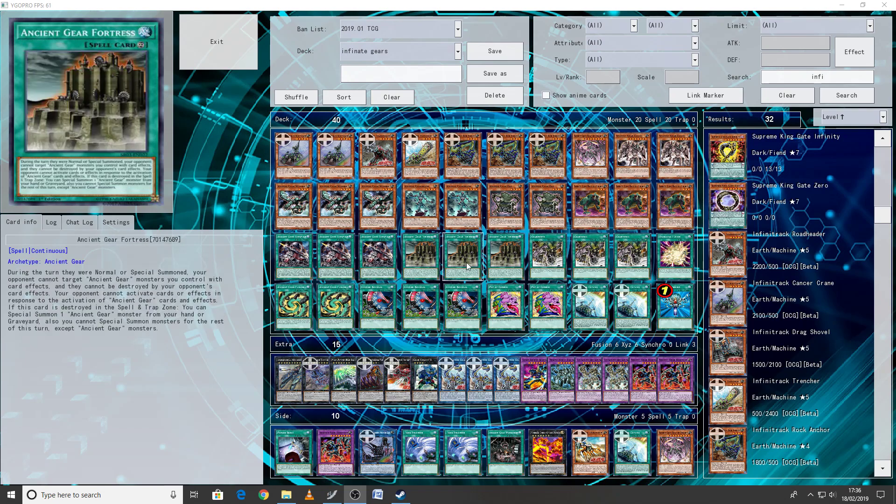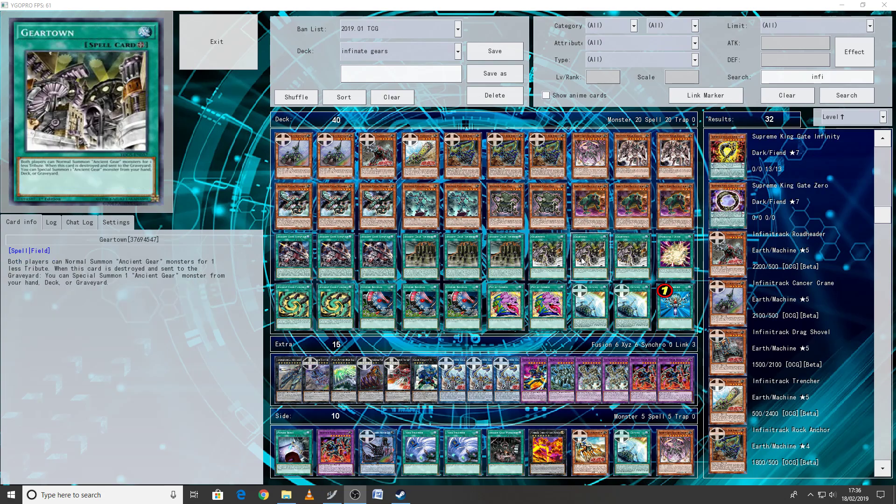That's 20 monsters and 20 spells. Three Catapult, three Fortress, three Gear Town. I always like this ratio. I'm one of the few people who plays triple Fortress, but I always like it because it literally says your opponents are not affecting my monsters at all, and if they do pop it I get a monster back. Why wouldn't you play it at three? It just means whenever I have this I know my monsters are safe.